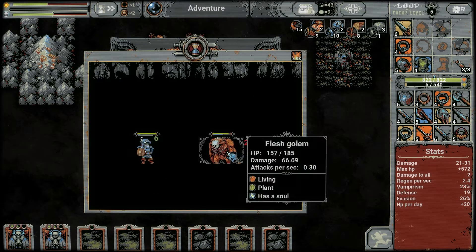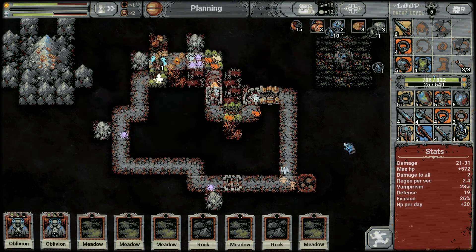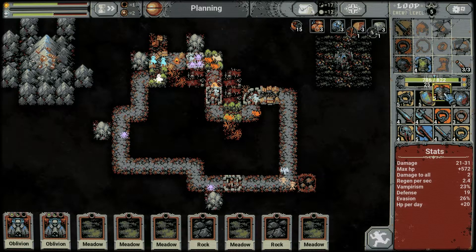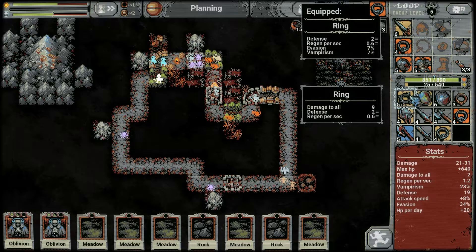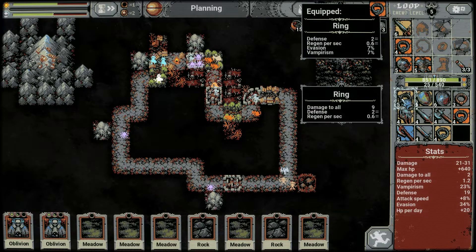Now the big baddie — 185 HP. Ouch: 38 damage per hit, big slap in the face. Some nice loot dropped. I don't need that much regen — more attack speed and evasion is very welcome. I had almost max health anyway. Damage to all: 9 — I think I'm going to take this. Vampirism isn't healing us that much — oh, 23, that's probably where a lot of our health regain is coming from, so I'm a little reluctant. But damage to all is a really nice skill.